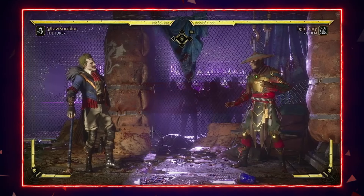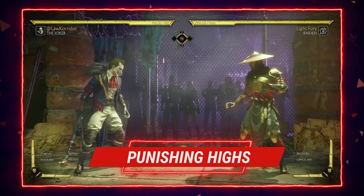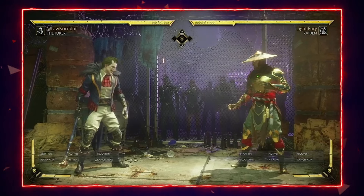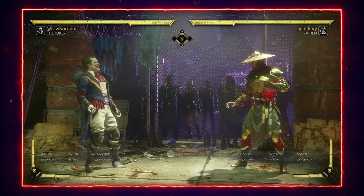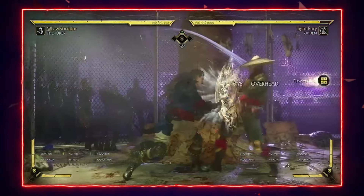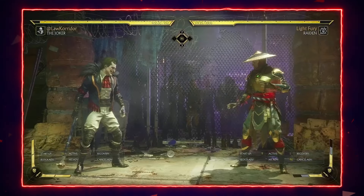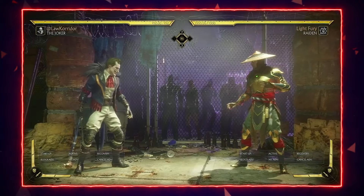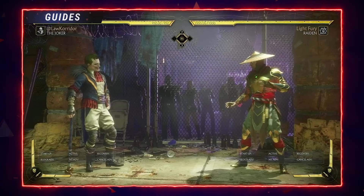Rule 4: punishing highs. Joker players love throwing out highs in neutral all the time — forward 2, standing 2. If you just keep blocking highs you get overrun because they're super strong. Forward 2 is 13 frames, four-frame active. There are scenarios where they'll throw highs — for example, false block into forward 2 because of the four-frame active window. On online, or when they dash up, you'll start noticing patterns. Most Joker players love throwing out highs, so punish them when they get cocky with it.